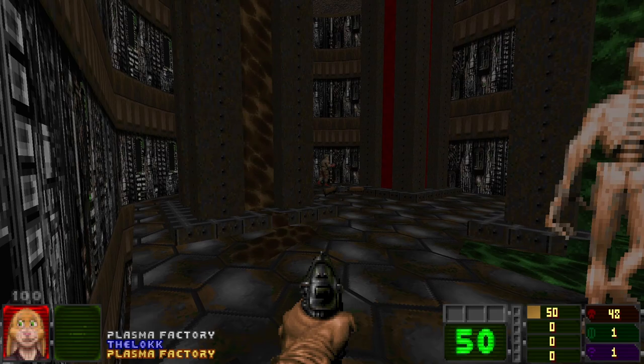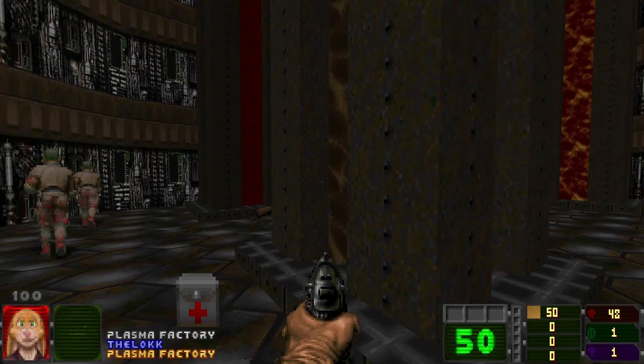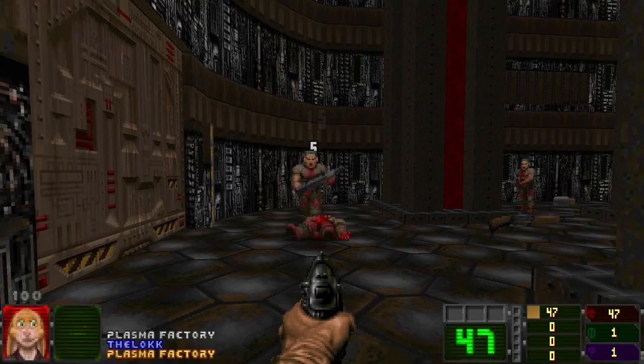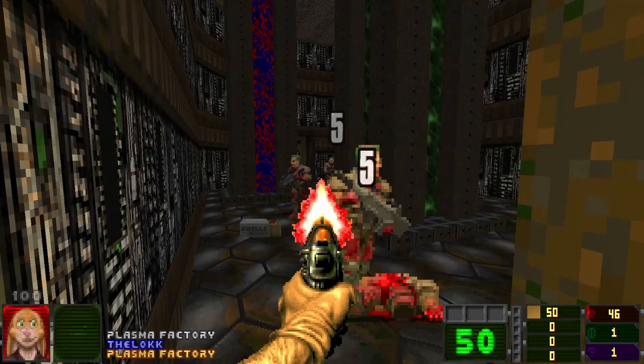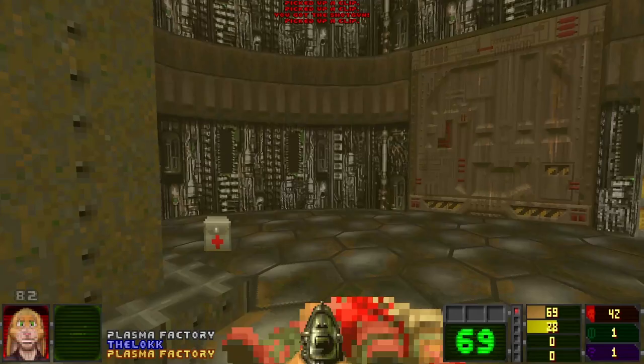Already I'm in trouble because there's a big arch-vile right in front of me, so I suppose I'm going to have to sneak around out of his way. It's often difficult to communicate when you're not supposed to get rid of an enemy immediately, but I think this really is as clear as you can make it.